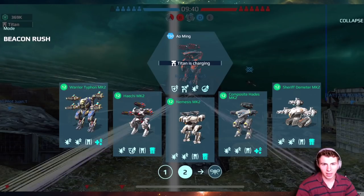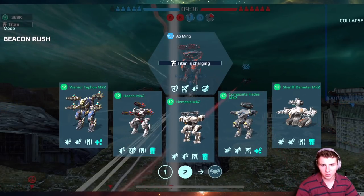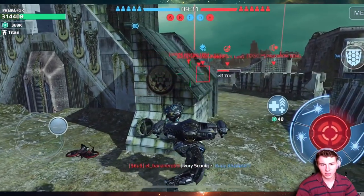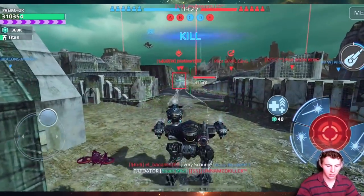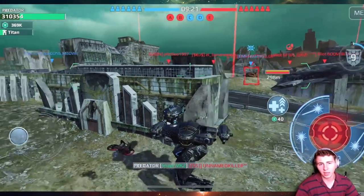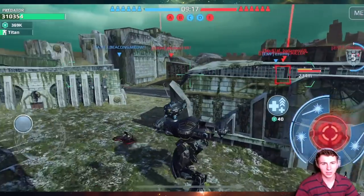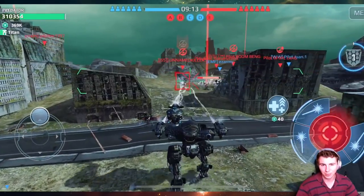Alright guys, we dropped in kind of late here. Let's start off with the composite Hades just because we don't know how long this game is going to go. Now we're using the new weapons — obviously the hell weapon along with the snare, the frozen particles. Remember, the hell stands for... high energy laser weapon! That's why it's called the hell. I don't even remember what I said yesterday when I pronounced it.